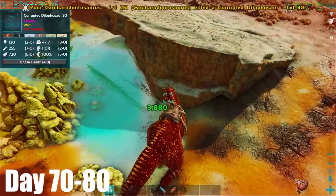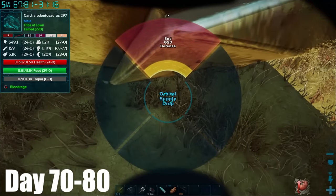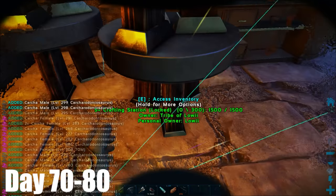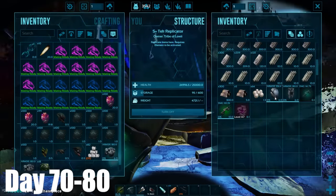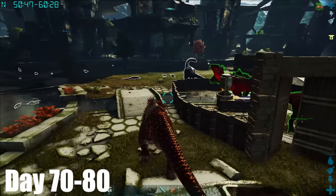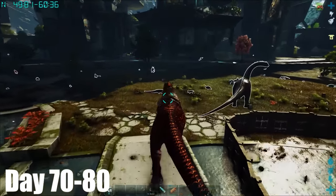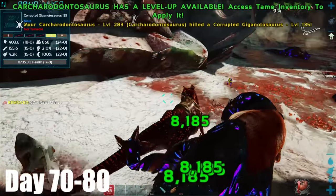Then I took on another purple drop and ended it on wave 11. But now I was ready, so I collected all my Karkars, some element, tech gear, and made my way over to the King Titan arena. On the way there, I got my Karkar up to level 100, which would be massive for me in the fight.